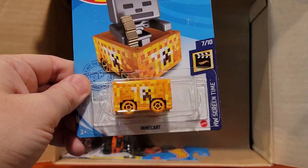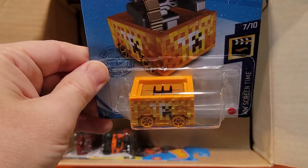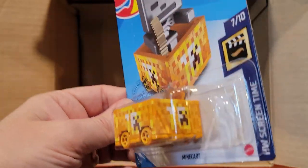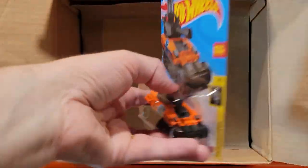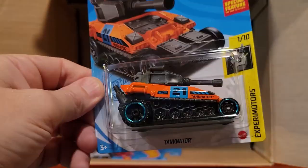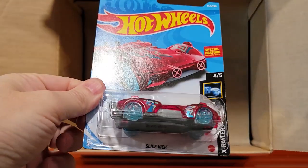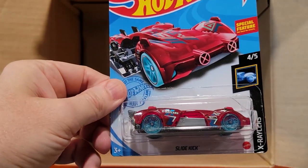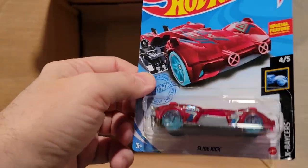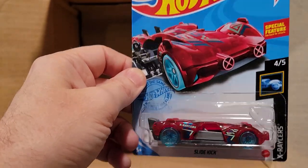Yeah, this is a nice one. I like these Minecraft mine carts — we've got a gold edition on this one. Looks like we've got a creeper face on it, looks pretty good. And here is — looks like it's a Slide Kick. See how that one does — it's got a little special feature where you pull back the back end and this little driver pulls out, or at least the seat of them.